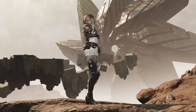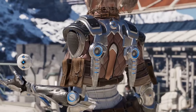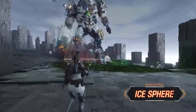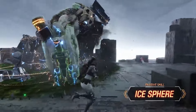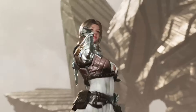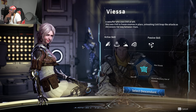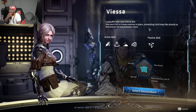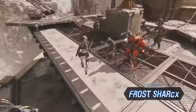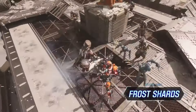Last of the starter descendants is Viesa, the resident crowd control specialist with a dual buffer role. Her attribute is chill, using powers to freeze and slow enemies. Her passive, Ice Spear, creates floating ice spears around her whenever she inflicts the ice shackle effect on enemies — the spears stack proportionally to the effect stage, and automatically fly toward enemies to deal damage to the target and nearby surroundings.